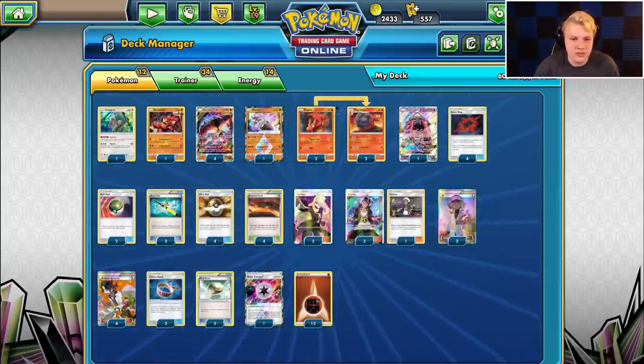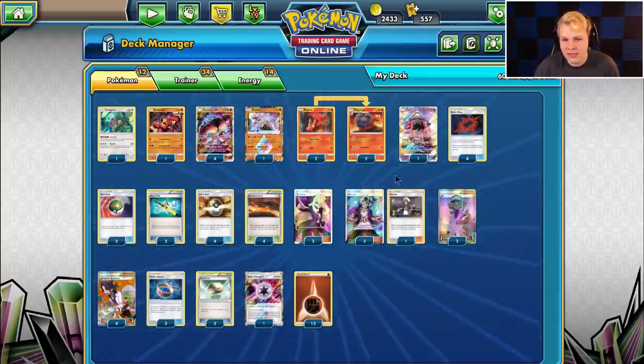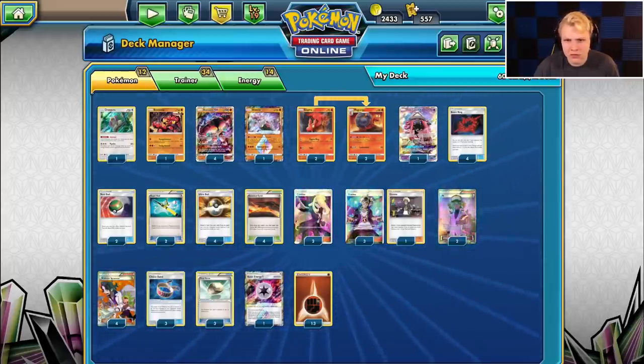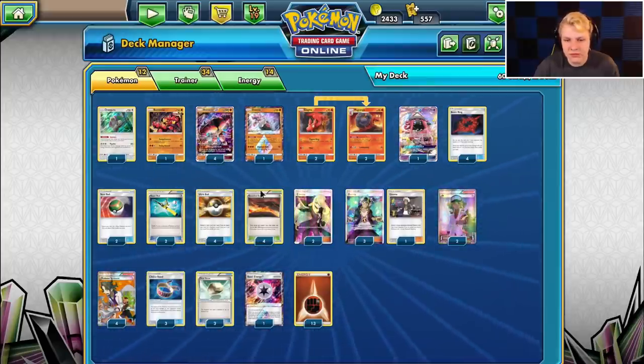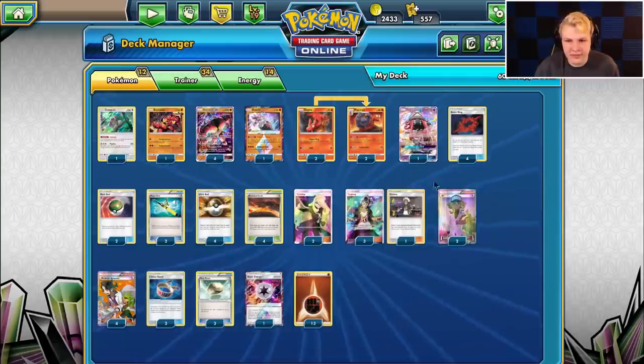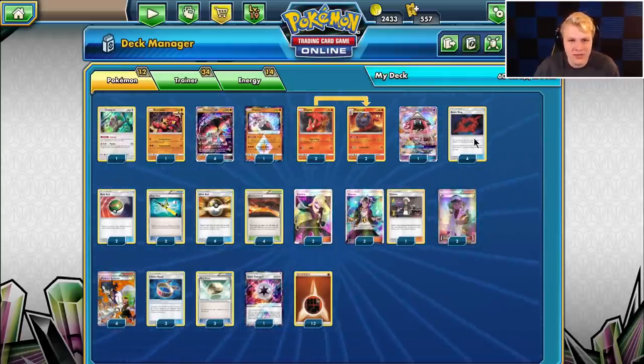You generally want to set up a one-one Macargo line, sometimes a two-two setup, which is why we play a two-two to increase our chances. One Lele — once we get the Macargo set up we don't really need Lele anymore. It increases our odds of not dead-drawing early through Ultra Ball and gives us B-String for energy acceleration once it turns on.